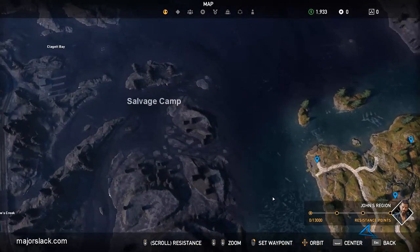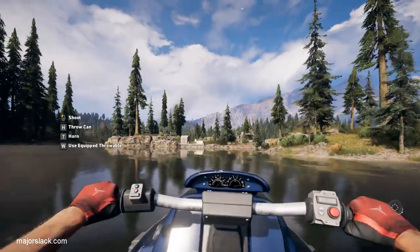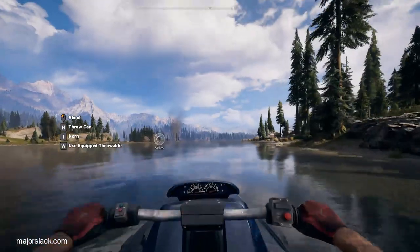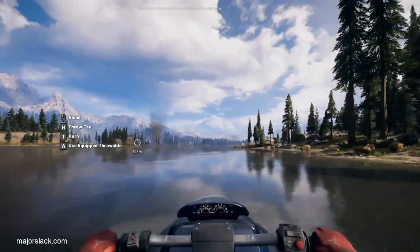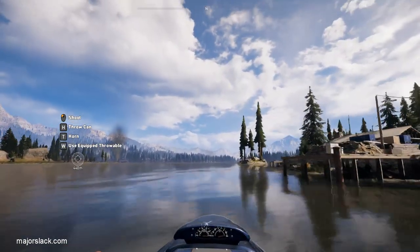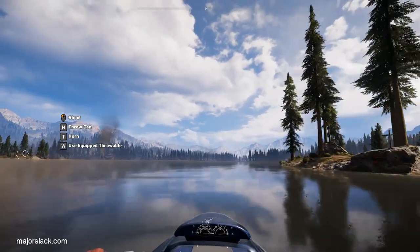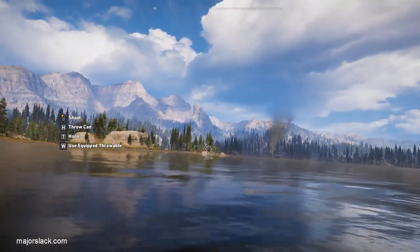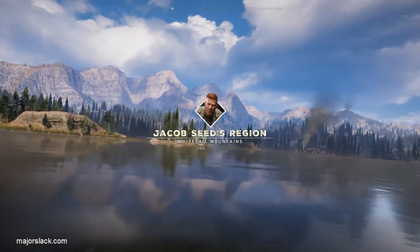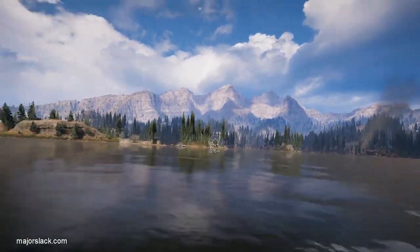If you didn't get a boat to spawn there, exit the game right after finishing Duchess Island and restart — you'll start at the central radio tower and that boat should always spawn there. We've got ourselves a jet ski. We're going for our first prepper stash location, just northwest of the dock on this little island. Be advised that boating is one of the most dangerous things you can do in Far Cry 5 — I'd rate boating most dangerous, driving second, and flying least dangerous.